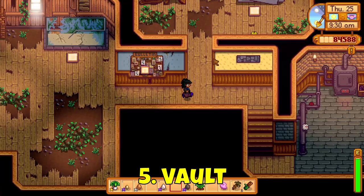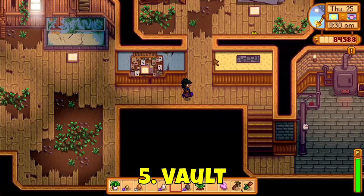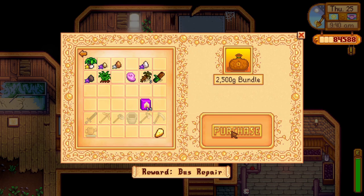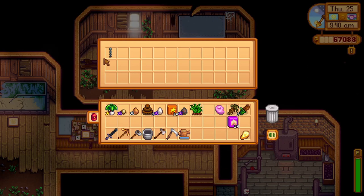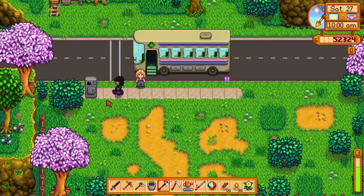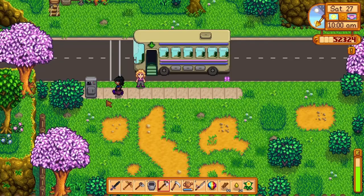The vault unlocks when any full bundles have been completed. For the vault, you'll need a total of 42,500 gold. At the 2,500 gold purchase you'll be rewarded with 3 chocolate cakes, at 5,000 gold with 30 quality fertilisers, at 10,000 gold with a lightning rod, and at 25,000 gold with a crystallarium. Completing the vault will unlock the bus service — Pam will run it at 10am and for 500 gold you can buy a ticket to the desert.